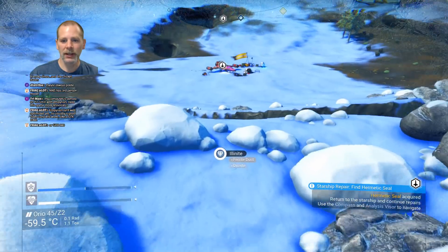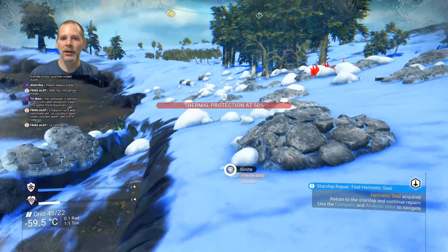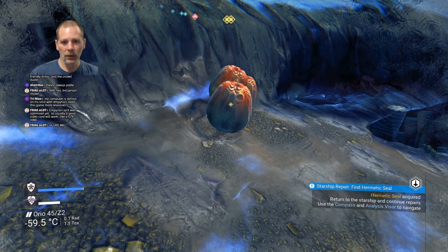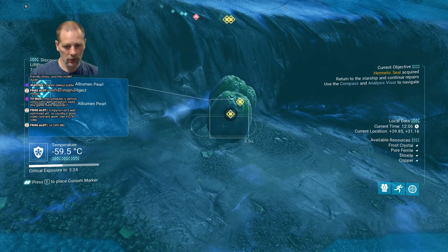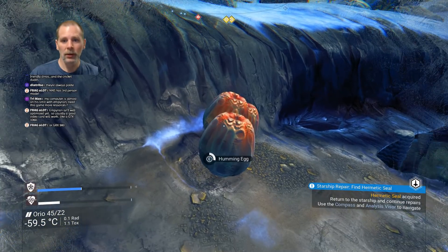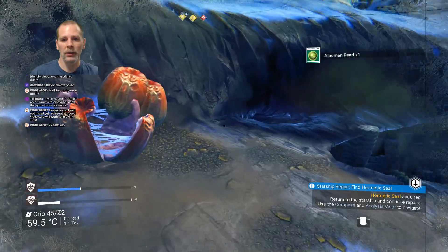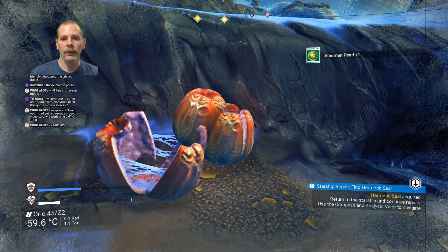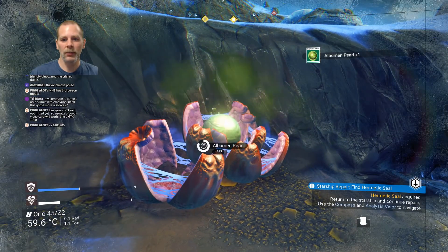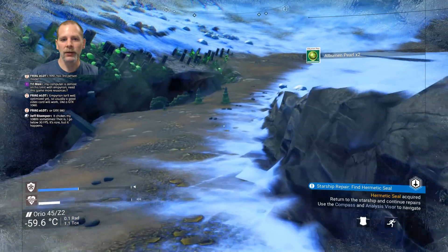Here we go. Here's some of these plants — we're gonna grab some of these. It's already scanned. Let's see. So when you open these, you can see that little dust coming out. It's like toxic stuff. If you stand right on top of them when you're opening them, I think you get more toxic stuff.